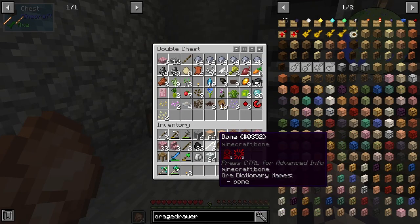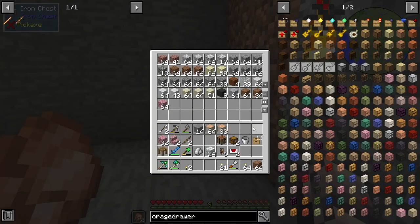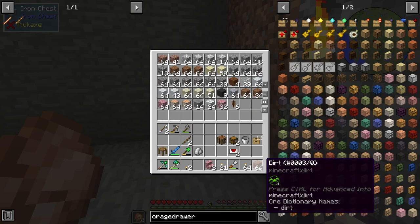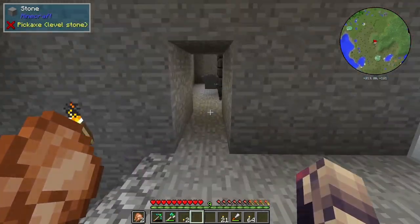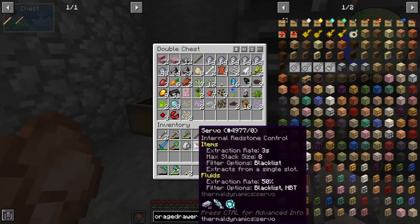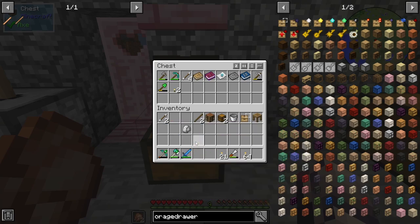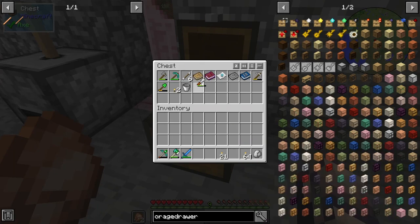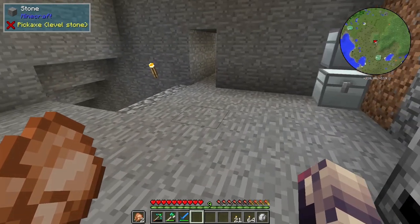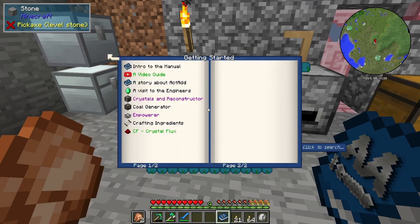So what are we going to do this episode? That is something we can figure out real quick here. So let me put some of this stuff away since I've just kind of been building and not doing a whole lot extra. We are probably going to look into Actually Additions. I think we can do that, I think we have what we need.